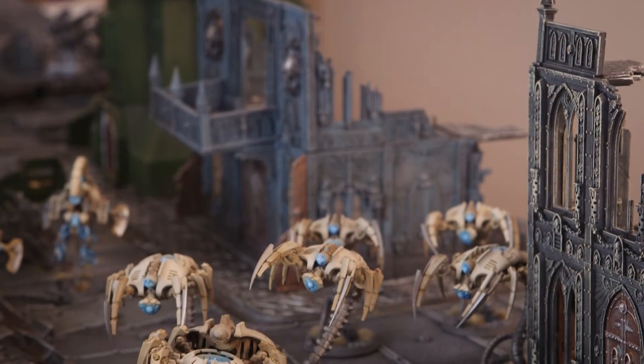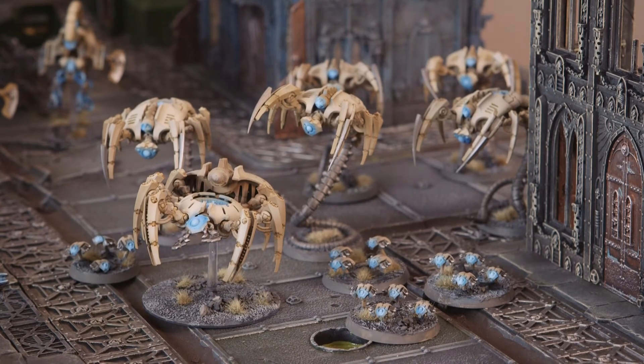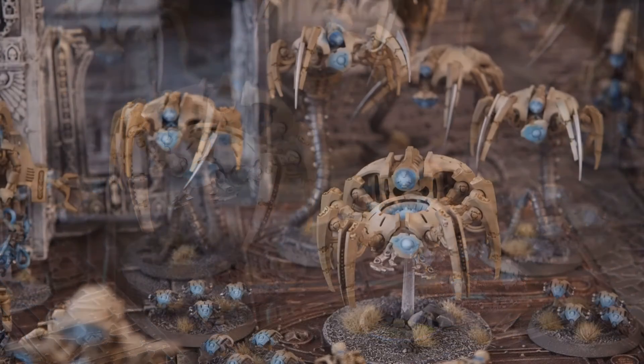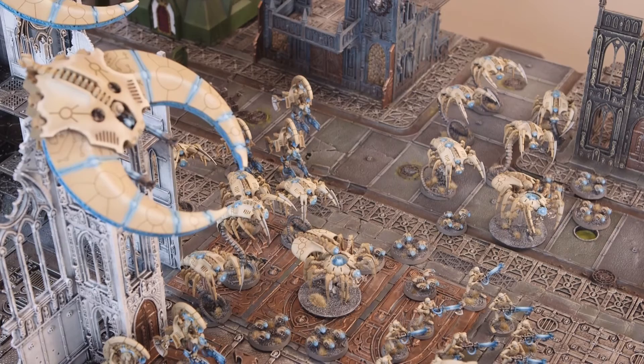To deal with major threats we have three Canoptek Harvests. A Canoptek Harvest contains a Spider, and what the Spider does in that formation is give the Wraiths and the Scarabs reanimation protocols or Shred. It also gives them Fleet, though they mostly have that already. The fact that it grants those special rules empowers them an insane amount and makes them far more resilient. I've got three squads of five Wraiths. Wraiths have two wounds and a 3+ invulnerable save, so they're resilient anyway — but adding reanimation protocols via the Spider essentially doubles how tough they are. And then there are Scarabs: Spiders birth an additional Scarab base every turn, so with three Spiders and three squads of Scarabs you're generating new units every turn. Those units are good at taking out large creatures, tying units down in close combat, or destroying tanks.